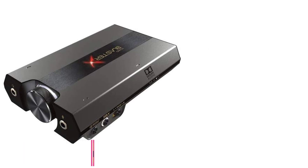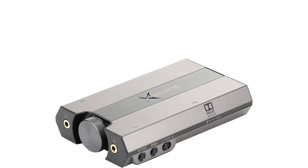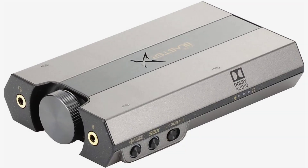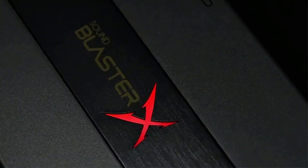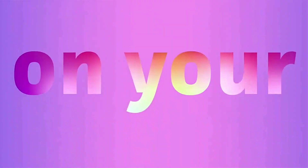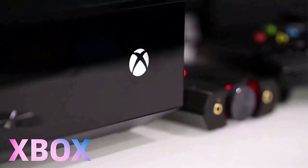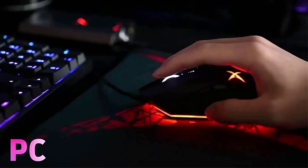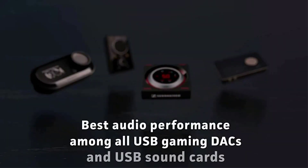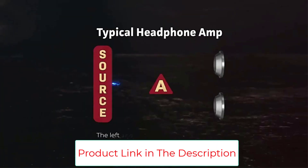Number four: Creative Sound BlasterX G6. Even though internal sound cards work great, they are limited to PCs because of their PCIe expansion bus interface. That's not an issue with the Sound BlasterX G6, as it's powered via USB. Besides laptops and desktops, you can hook it up to gaming consoles like Xbox One, PlayStation 4, and Nintendo Switch. It features an integrated DAC and a signal-to-noise ratio (SNR) of 130 dB.